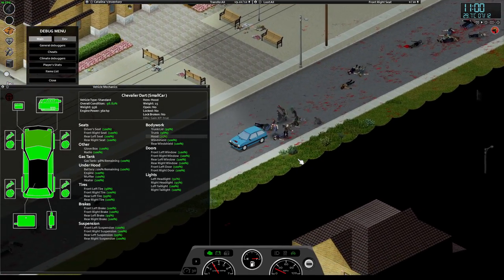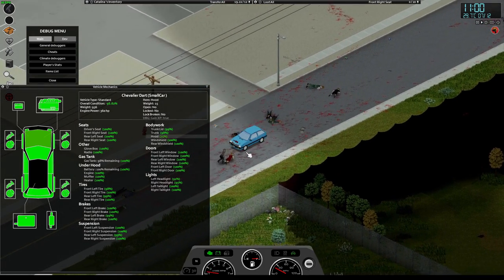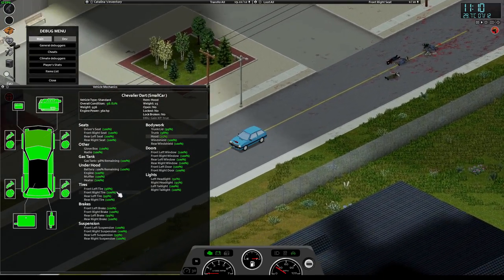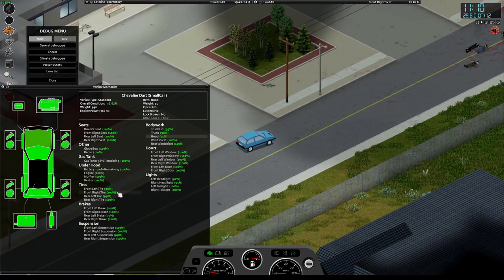As I'm driving through the crowds, notice what gets damaged on high-velocity impacts with zombie crowds. The hood takes damage and the tires take some damage. However, tire damage only comes from driving over zombies — it actually doesn't come from impacts.